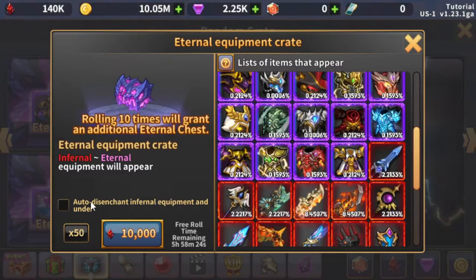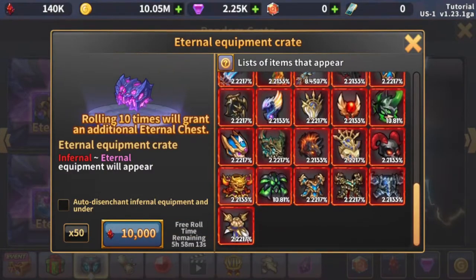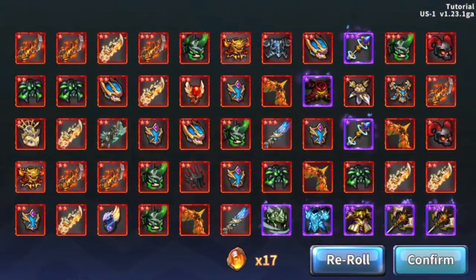One thing to keep in mind: as a new player, you do not want to auto disenchant equipment. But after you have gear that is mythic or over, you want to auto disenchant all the red gear, as most of it is not of use in the late game. I'll go through all the rolls and show you at the end what I get.